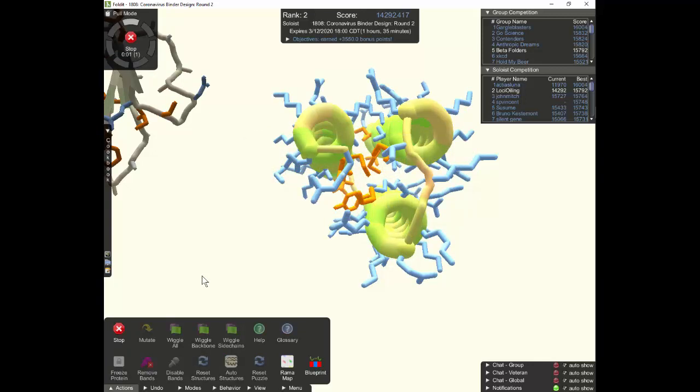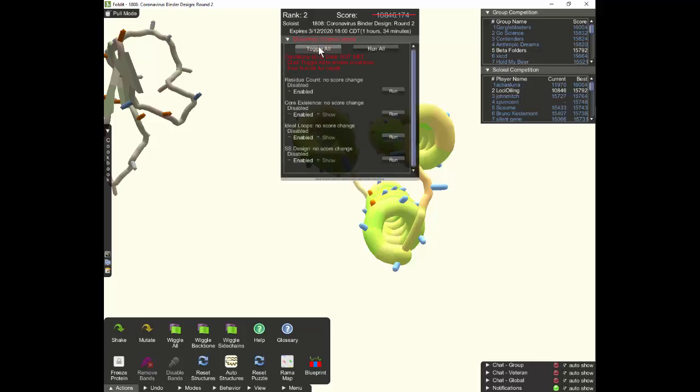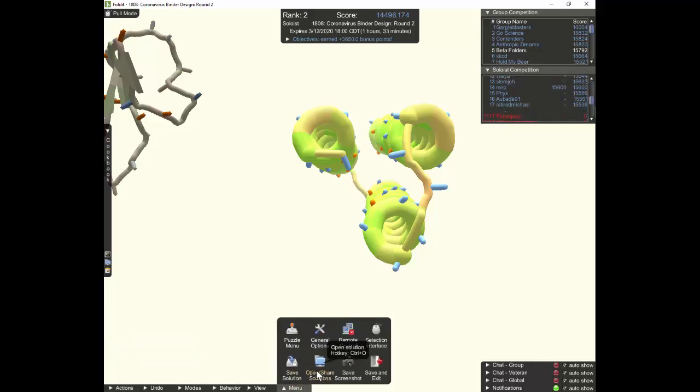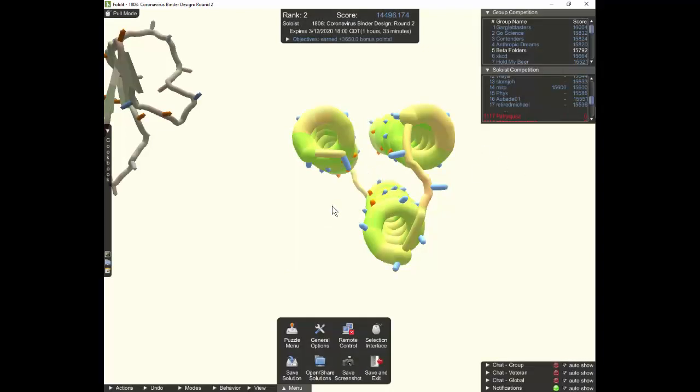So I'm going to shake and wiggle our mutated structure. We've lost some points due to turning off the filters, so we'll toggle all, run all, and turn our filters back on again. We're up to 14,496 points — not too bad. I'm going to go to the menu and do another save here: Save Solution. I'll call it 'Helix Bundle with Second Round Mutate Shake Wiggle.' That's saved; we can always come back to it if we want.